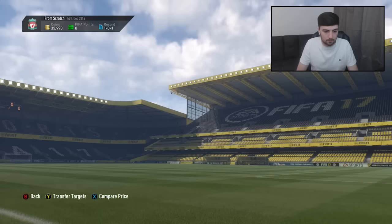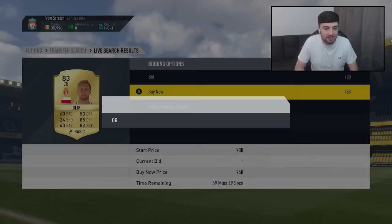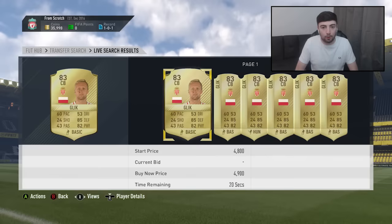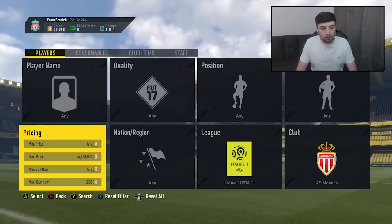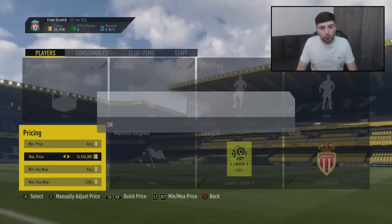Here we go — oh my god, 750 coins for a gold player! Just routine now with this series. We missed the very first snipe of the episode. This guy looks to be going for around 3,000 coins — pretty decent profit for whoever got that, but unfortunately it wasn't us. We'll carry on and hopefully get some decent snipes.